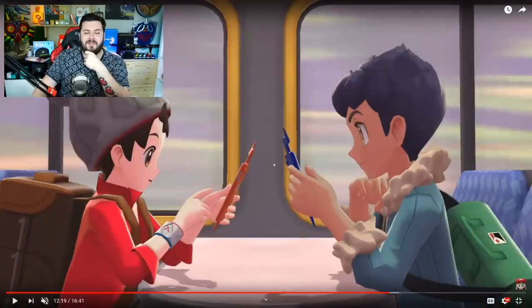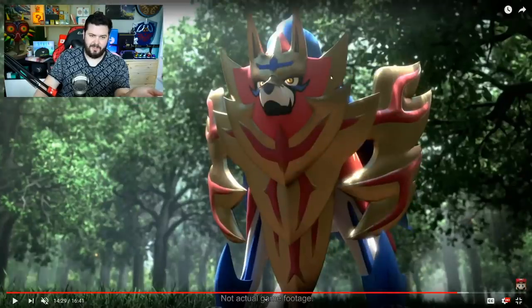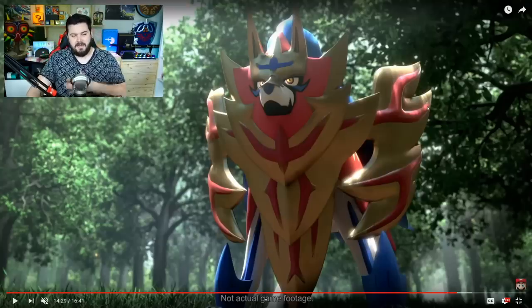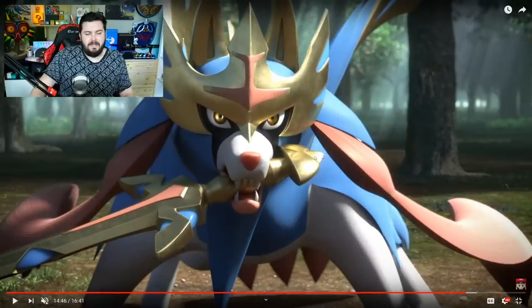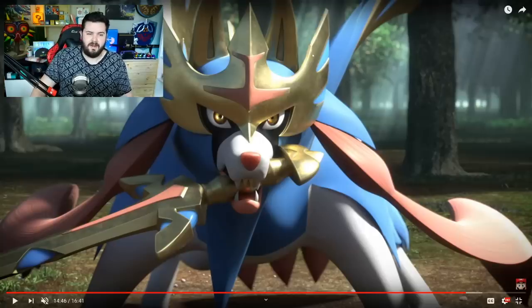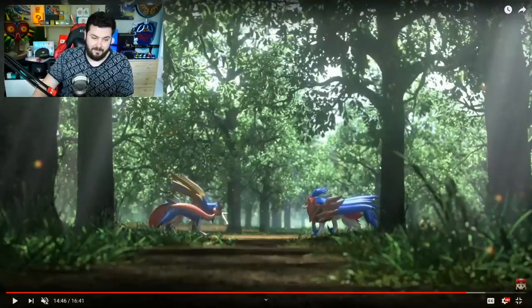We have to meet the champion Leon — we're introduced to his Charizard, which is dope. His little brother, I love how they're using phones that are clearly Rotoms. The hot professor's assistant, and then toward the end we get to see the legendaries. That's just a beautiful, majestic Pokemon — this is obviously the Shield of Sword and Shield. The shield design is incorporated beautifully into its head and where its mane would be, and then Sword is just a wolf holding a sword in its mouth.